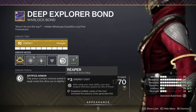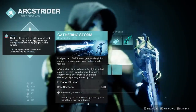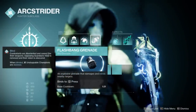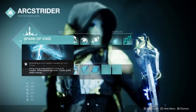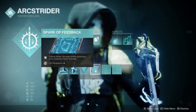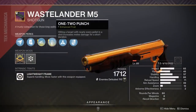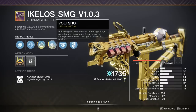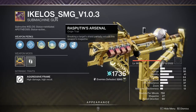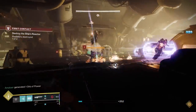For the Hunter, last but certainly not least, we have Arc Strider with Gathering Storm as the super, Gambler's Dodge, Combination Blow, Flashbang Grenades, Flow State and Lethal Current as our aspects, and Spark of Resistance, Spark of Ions, Spark of Amplitude, and Spark of Feedback for fragments. For weapons, you need a shotgun with One-Two Punch to enhance your melee damage, since this is a melee build. The Achelosios SMG with Voltshot is phenomenal as a general purpose primary. The heavy is the Anarchy, which benefited from a 20% damage buff — especially good against bosses since you can stick them and stay safe.